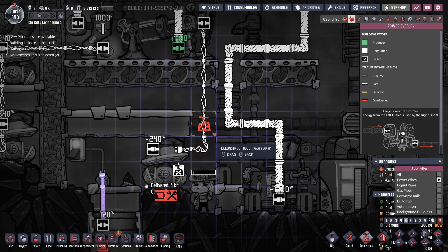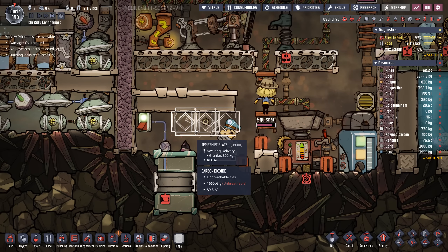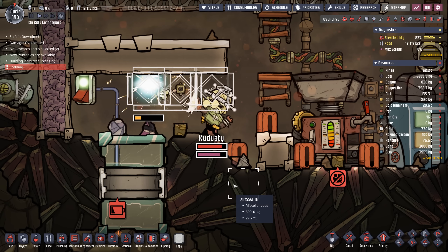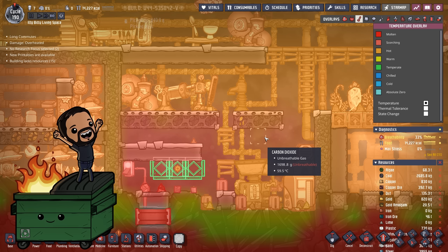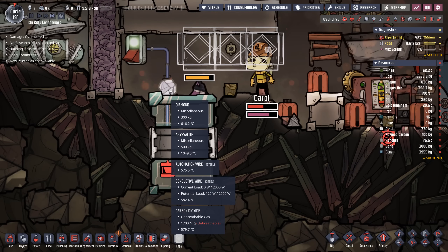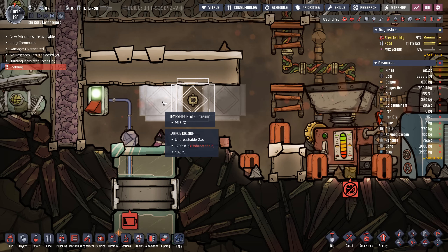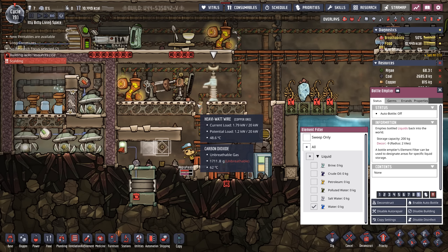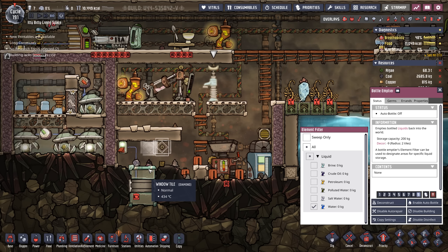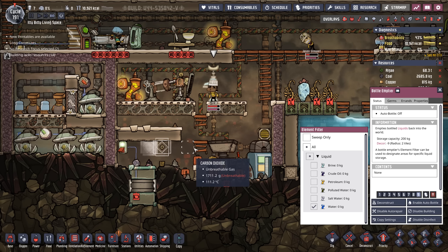It's just two diamond window tiles — how many dupes are going to get scalded? I think we're also going to try to help the issue by throwing in some temperature shift plates and then deconstructing them just to absorb a little bit of that heat. The answer is Kudwadi, Carol, and Eric are going to get scalded. This was only two diamond window tiles worth of heat. There's a bunch of hot debris here too. We're already down to like 95 degrees and 500 — we're doing great.